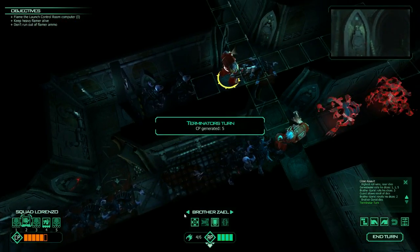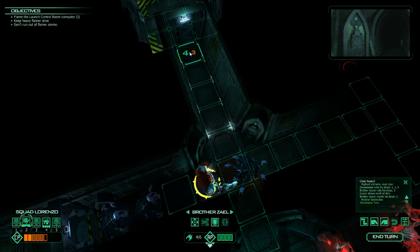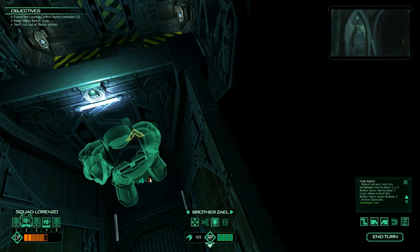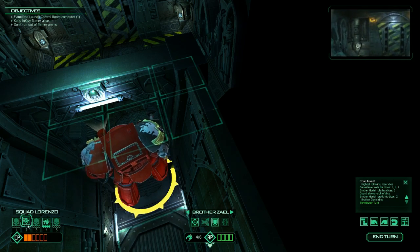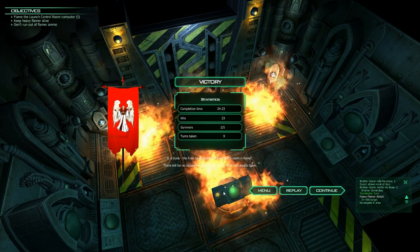Oh my God, dude. This poor motherfucker is dead. There is no way I'm saving this guy. We'd have to get two here — that's seven. And then blow through — that door's closed, isn't it? So that's seven moves, and one to open the door. We're going to have to sacrifice everyone to do this. But it should work — it should work. So I'm moving him down. Alright, he's there. We are now flaming the room. And that's our mission — it is done. The fires have consumed the control room in flame. There will be no escape for the enemy. Death is all that awaits them.